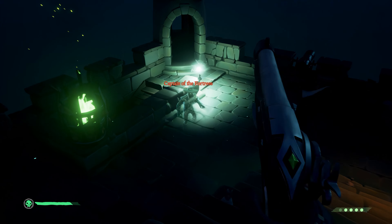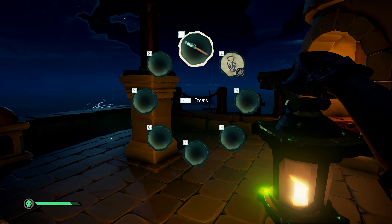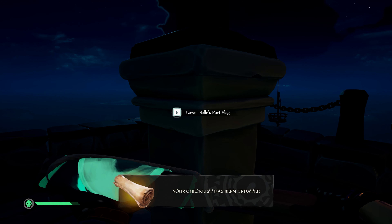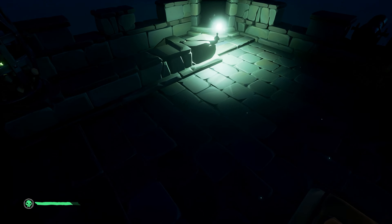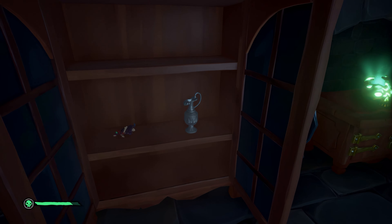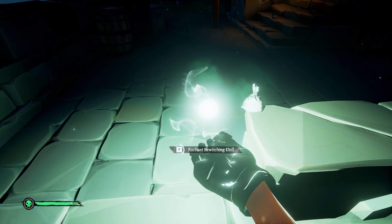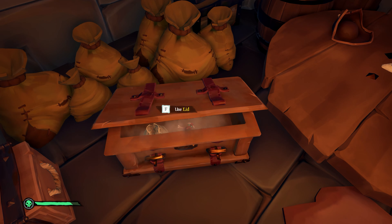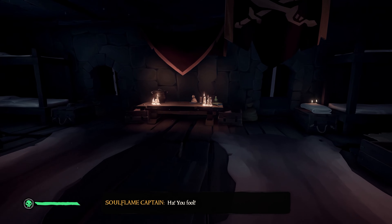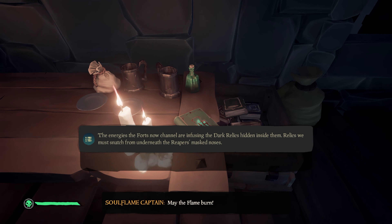Continue on until you take out the captain of the fortress to get the treasury key. Run to the top of the fortress, pull Belle's flag from the quest's radial wheel close to the flagpole, and finally hold F to claim the fortress. Next, grab the treasury key and open up the treasury — inside you'll find a guaranteed bewitching doll. Take it back to where you defeated the Soul Flame Captain and use his soul to enchant the doll. Place the doll on your ship, and make sure to grab the next journal, which can be found on the far side table in the fortress's bedchambers.